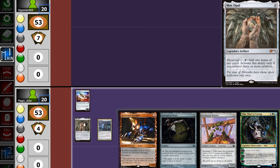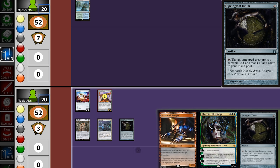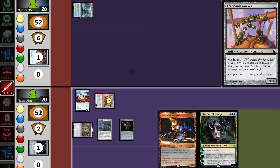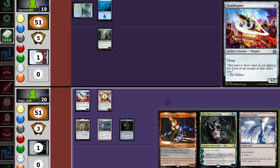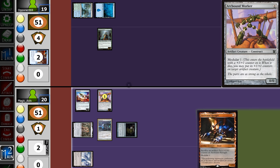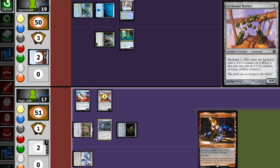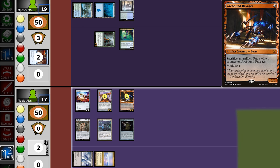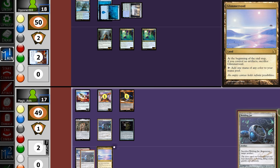Opening hand: no lands but we have a Mox Opal and a Springleaf Drum, so we'll keep. Three artifacts — use Springleaf to make mana and play a Worker. Opponent plays a land. We draw another Drum, play it, but opponent Spell Pierces it. We swing for 1; opponent goes to 19. Opponent plays a Speaker. We pull land and attempt to cast Oko, but opponent Spell Pierces again. Opponent plays a Mistbinder, swings for 3, we take it. We pull land, play it, and play the Ravager.